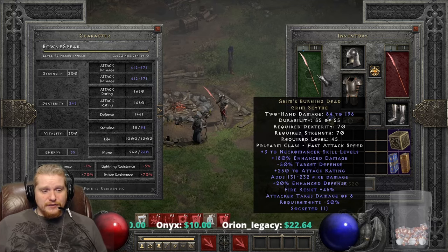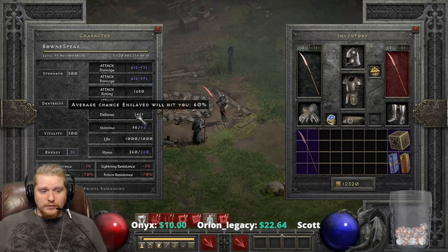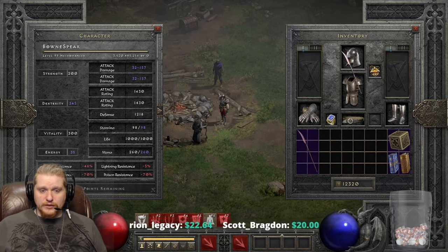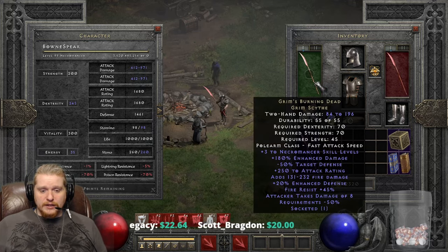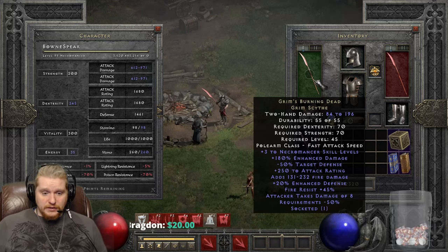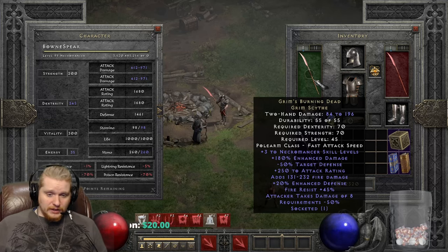20% Enhanced Defense, which is just going to be a nice flat bonus to the defense. As you can see here, I'm at 1,461, and when I take it off I go down to 1,218 — so a nice little boost to defense. They were thinking about the fact that this item could be used on a Necromancer, and the Necromancer would need defense, attack rating, and Negative Target's Defense.